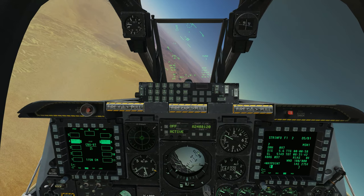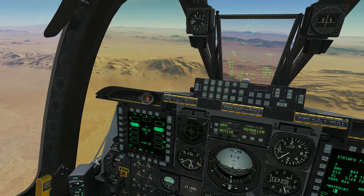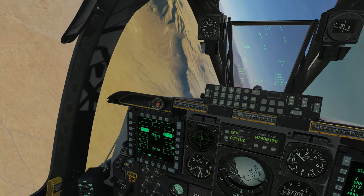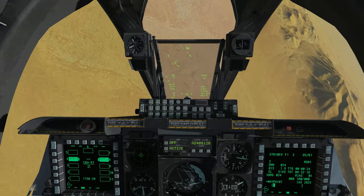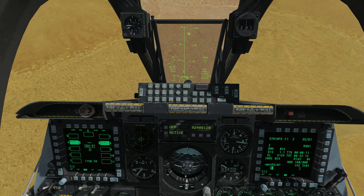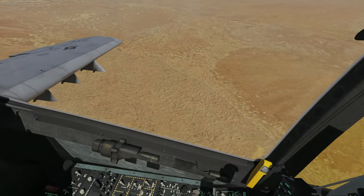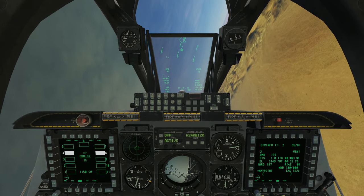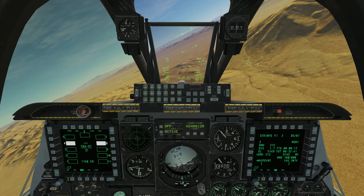Stand by while I get lined up for the attack run. The targets are off to the left — when they come into view near the canopy bow, just like with CCIP unguided bombs, we roll in. Throttles back to idle, almost inverted, roll straight up. There's our CCIP cross. Pull up — and bombs away. Let me get the autopilot going and check the camera view; you can see the bombs falling with little parachutes.